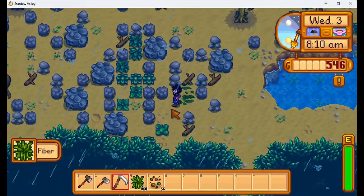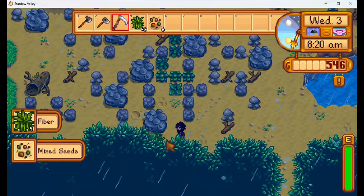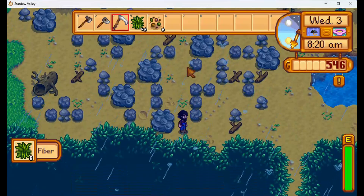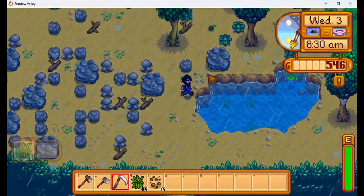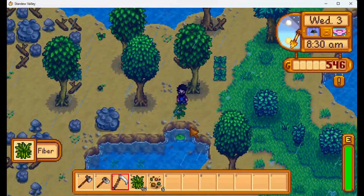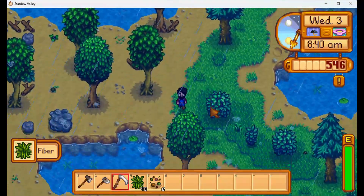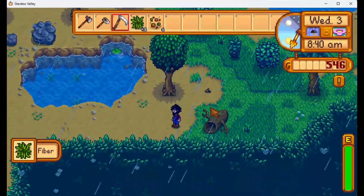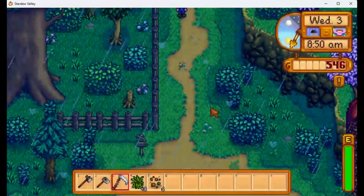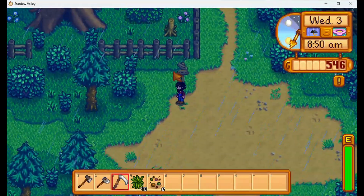Just a few more. We need to clear out these rocks someday — a lot of work to do, but it's not a priority at the moment. Just a few more bushes here, then we'll go into Cindersap Forest. Should we start with our usual spot where we get the spring onions? Nah, we have a lot of spring onions. I never check the sign — 'A farm in Pelican Town.'